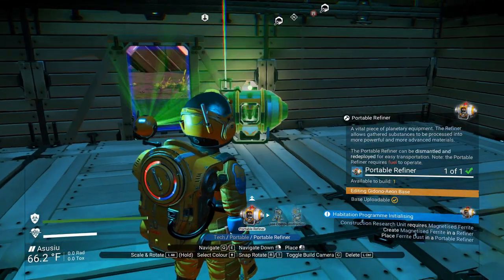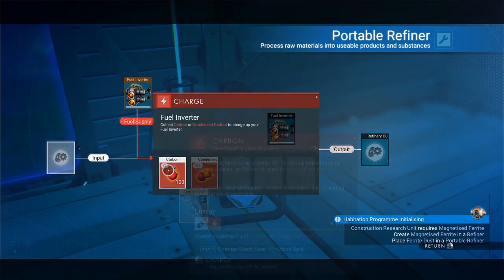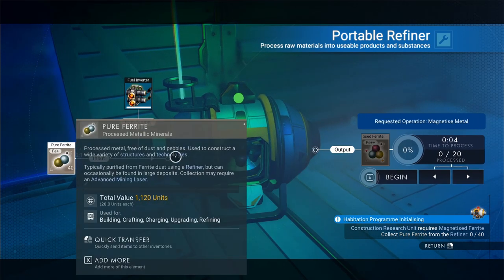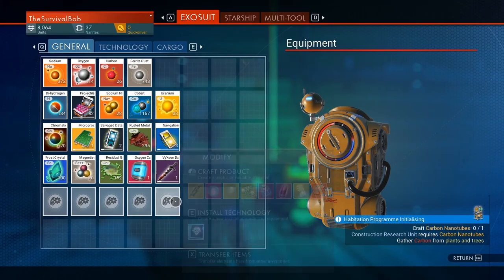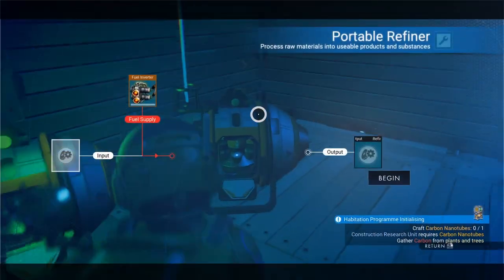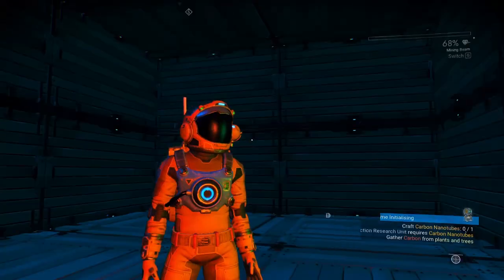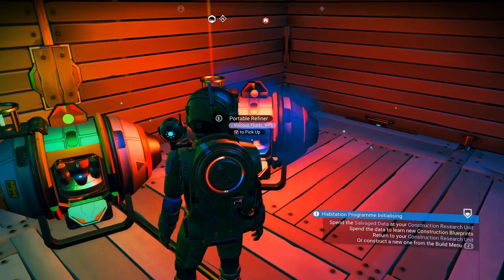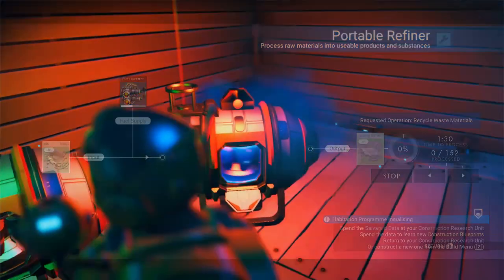Let's throw down our refiner. We need magnetized ferrite, which means we've got to refine ferrite dust into pure ferrite. If you hit C it's going to cut it in half. We'll refine that into magnetized ferrite, and now we've got what we need to make the construction terminal. I'm going to make another metal plating so I can put another refiner down — one refiner that's just going to turn residual goop into viscous fluids. That's going to take about a minute and a half, so I'll have that running in the background. The fluids will turn to slime and then we'll continue the chain.